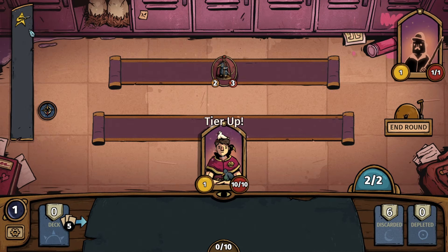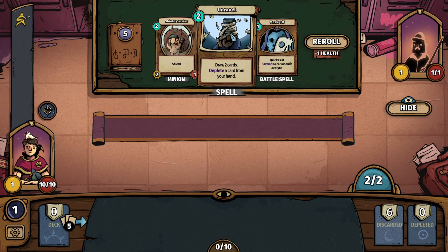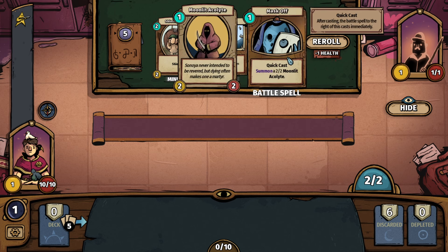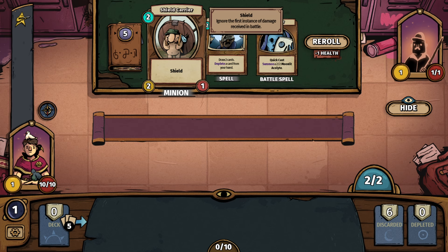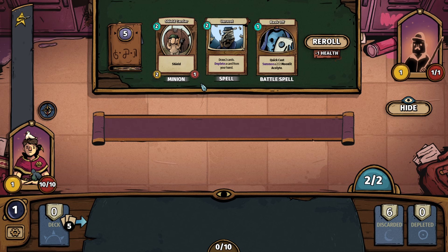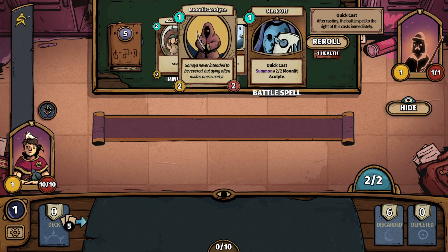We have the Relic locked in. We also get a Tier Up, which is basically our opportunity to add to and shape our deck. There are different types of cards: minions that are summoned to the field and do battle for you, spells which are buffs or debuffs or damage, and battle spells which are charged and sort of in effect. First we have a Shield Carrier — a shielded unit which ignores the first instance of damage received in battle, with two attack and one health.